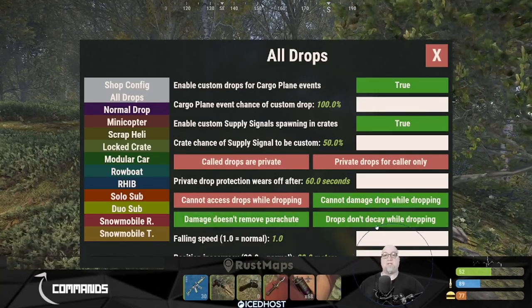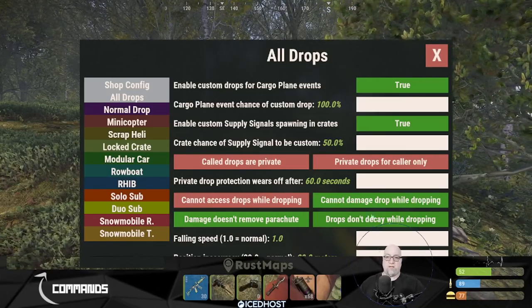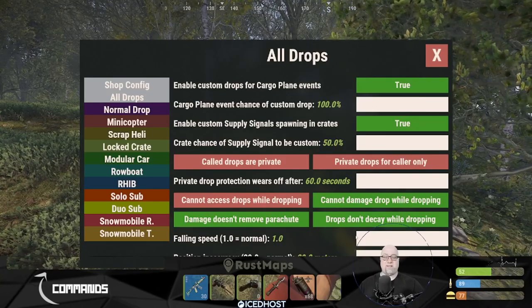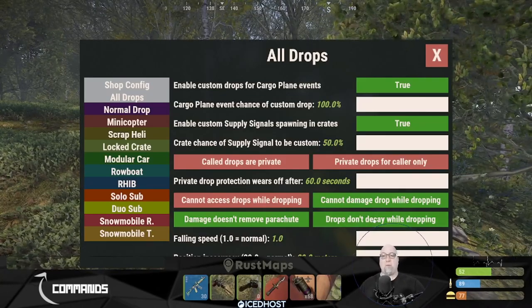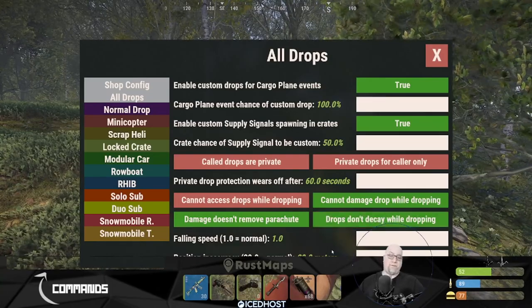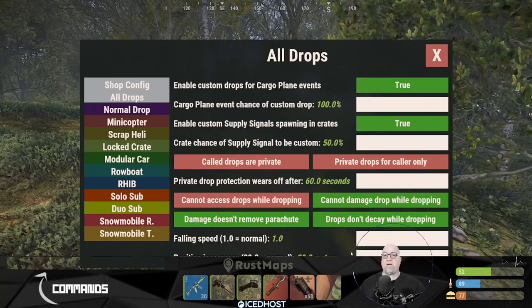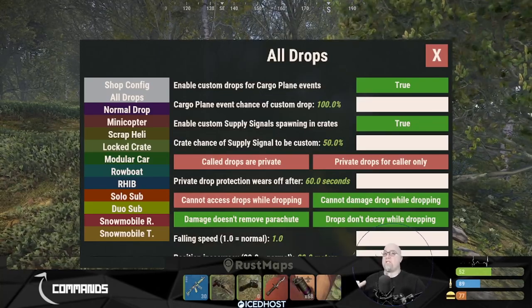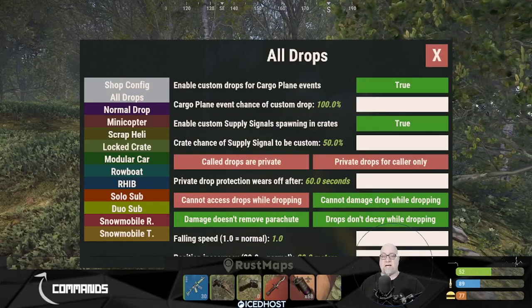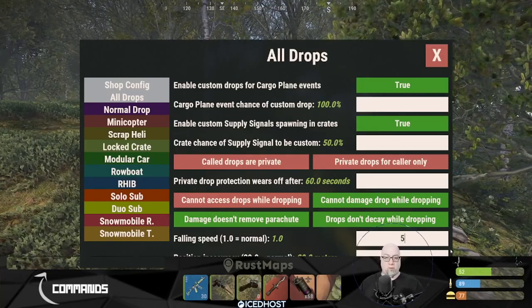We can also define decay — once the supply hits the ground, do we want it to start decaying right away? We can toggle that on or off. By default, this is set to false, so the vehicle will not decay. The falling speed controls how quickly we want it to fall — by default this is set to 1, which is the regular speed Rust naturally uses. You can increase or decrease that speed, and as soon as you change a variable and hit enter, the GUI automatically updates that value.